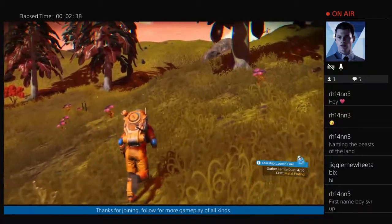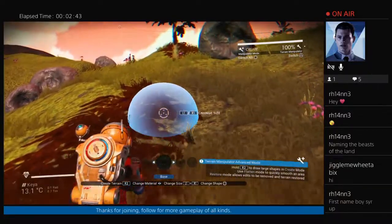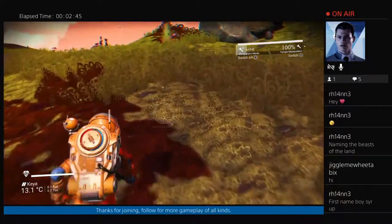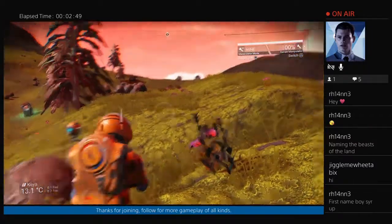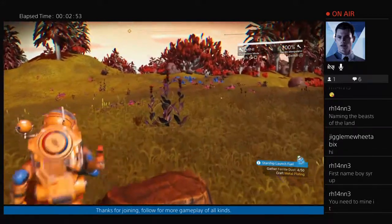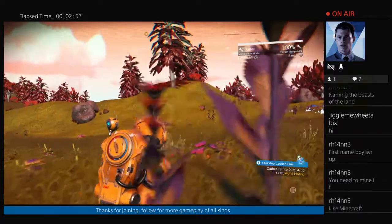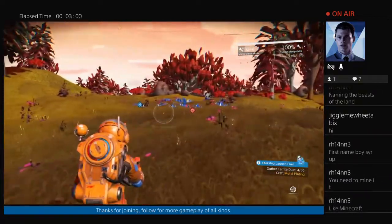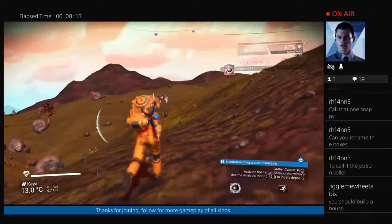Let's figure out how to get copper. We really need to figure this out. Manipulator mode: create, flatten, restore. Mine. Here we go. Carbon, carbon, carbon... copper, copper, copper! Yeah, I know I need to mine it. Thank you, Rhian. Yes, just like Minecraft. Let's go towards this copper deposit and let's figure this out.